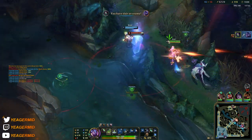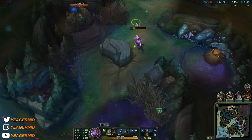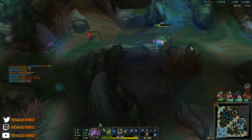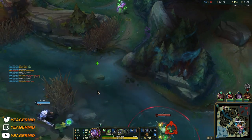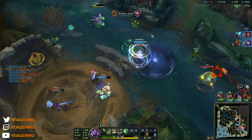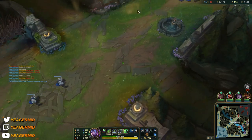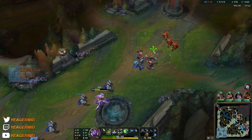Do not underestimate the damage you get with your E. With the latest changes they did to Akali, a lot of the damage is in the second part of your E — when you dash towards somebody after marking them, that part of the damage hits like a nuke. So really do make sure you highly prioritize trying to hit that E, because the scaling on that ability is insane and the base damage as well.